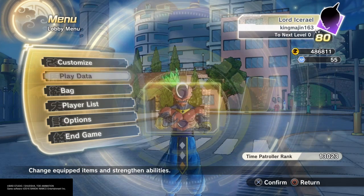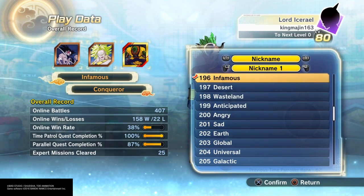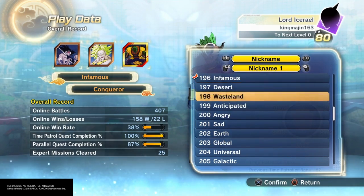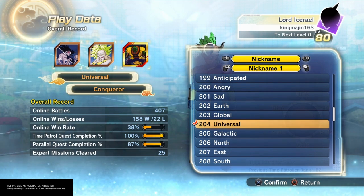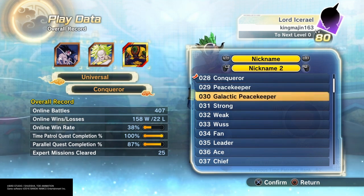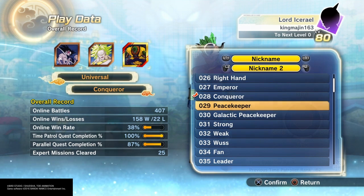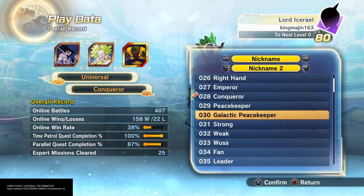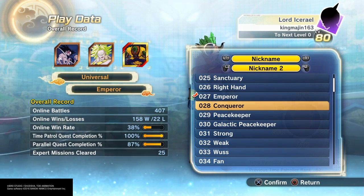Each instructor gives you three pictures. To change your nickname and picture, you go to play data and push triangle to edit nickname. You can change the first name — for example, from 'infamous' to 'universal' — then push R2 to go to the second nickname. That's what you gotta do to change your nickname. In order to get more nicknames, I believe you just gotta do more parallel quests. Complete them all and you'll have all the names.